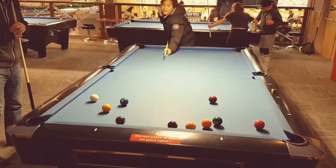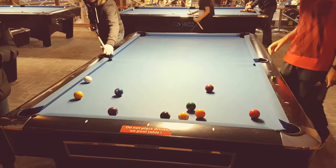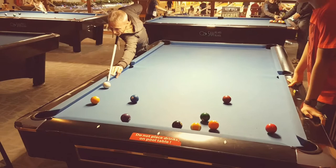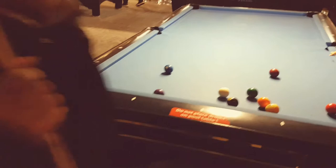If that ball had gone in he would have got another shot. If you foul — by not hitting the lowest ball or by missing — it's a ball in hand situation: you can move the ball to anywhere you like on the table, but you only get one shot. It's not like some versions of pool where you get two shots. So Pete's on the one there now — you must go for the two next.